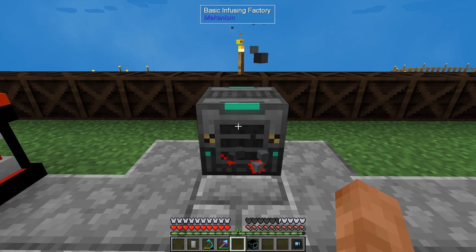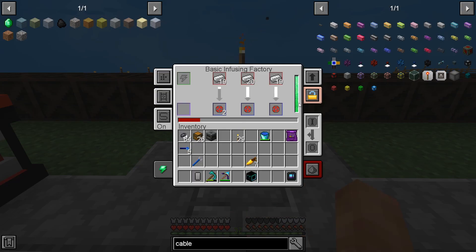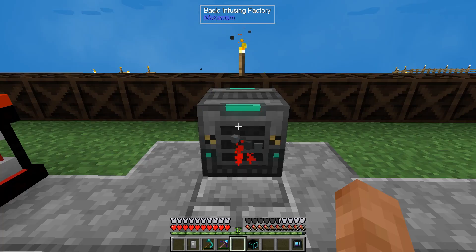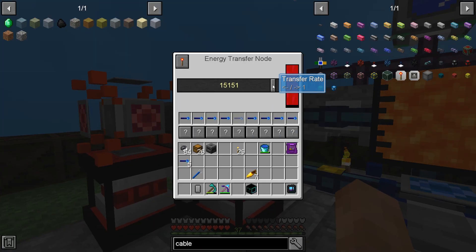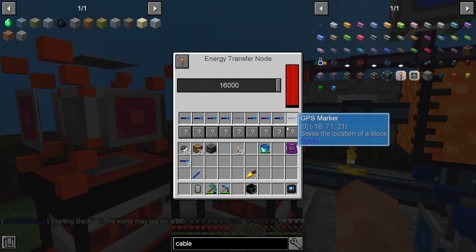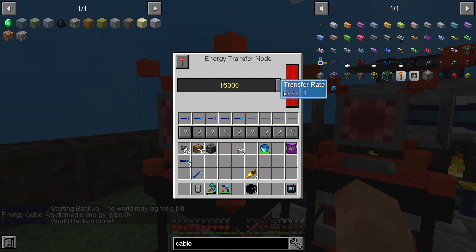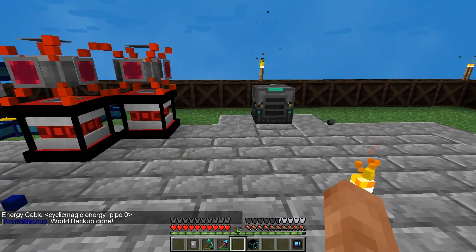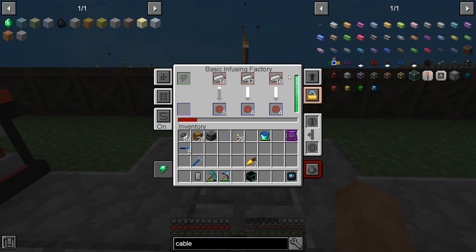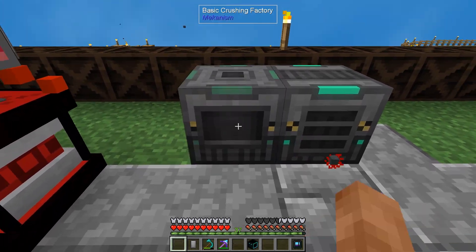We just upgraded our Mekanism infusing system. As you can see it sorts them — you turn auto sort on, put your redstone in, and it instantly goes in and makes heaps at a time. We need some upgrades in that one maybe. Let's take this energy pipe and put it in here because this one makes a lot more power with the speed modifiers, so it should be able to keep up. As you can see, it makes stuff way quicker. I want to get these upgraded today — I've just made the basic crushing factory as well.